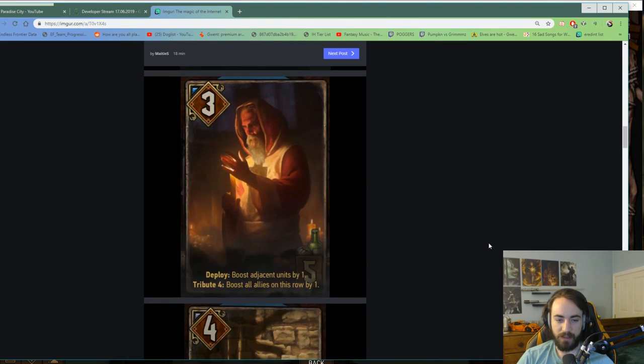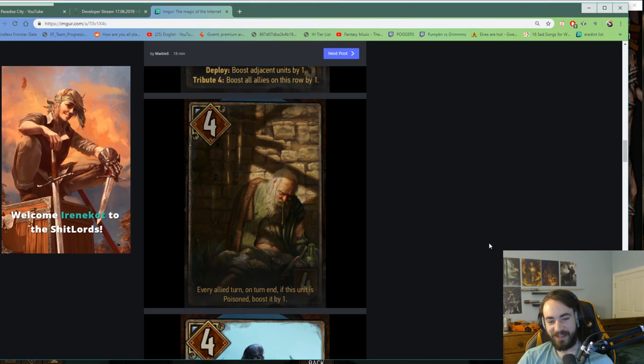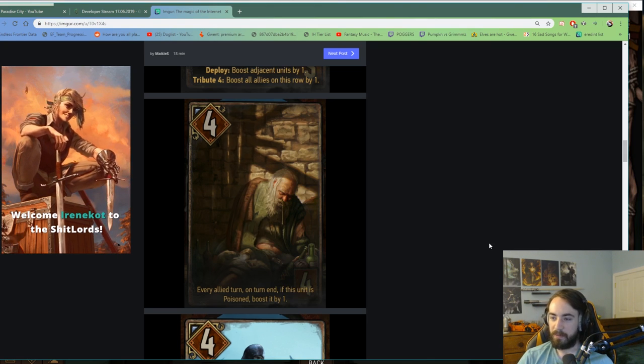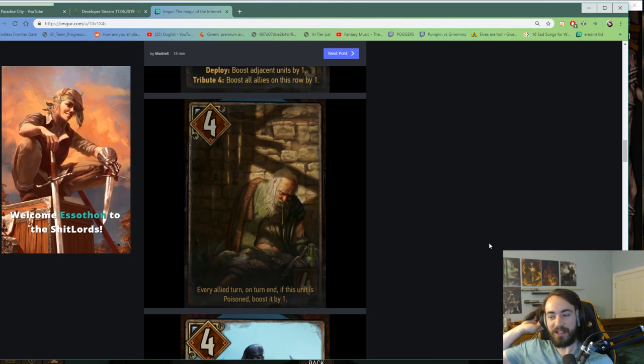Another card synergizes with that — it's a four for four. Every allied turn on turn end, if this unit is poisoned, boost it by one. So you want to play this first, then poison it, and start getting extra value. If your opponent is playing poison this gets quite large, which is awkward. If people aren't running poison it's quite good.